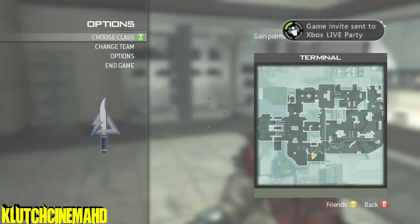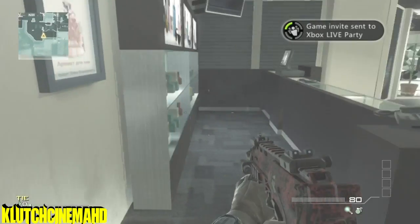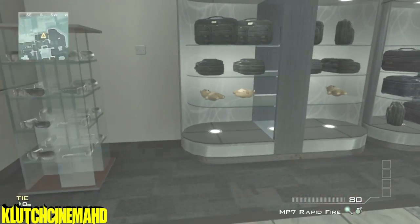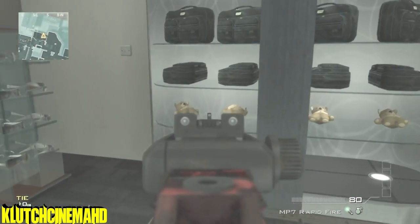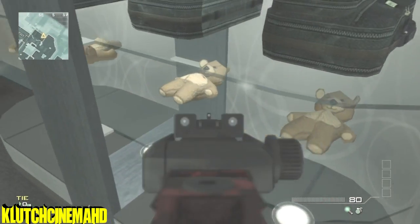Yo, what's up guys, Clutch Enemy here, and today I'm going to show you the teddy bear Easter eggs on Terminal from Modern Warfare 3. They're in the glasses shop, same place as Modern Warfare 2. There are like four of them lined up on the shelf.